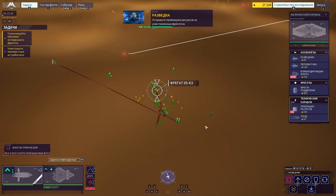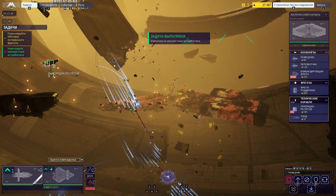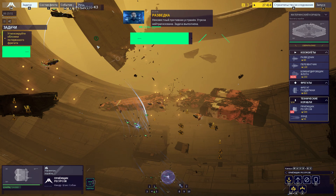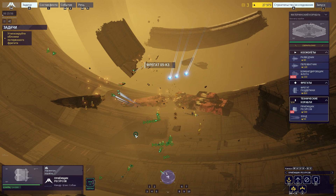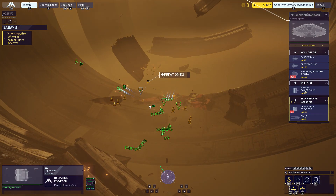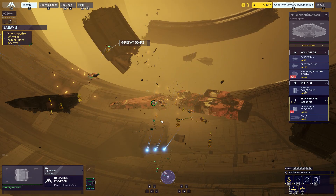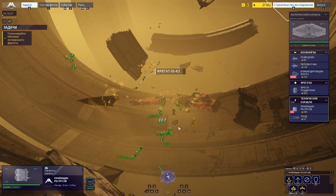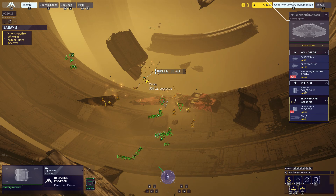Use resource controllers to recover the wrecked frigate. Unknown hostiles eliminated. Objective complete. Capture target set — setting collectors to capture configuration. Spinning up collectors for capture operations. We have green across the board. Use a resource controller to bring the frigate on board.